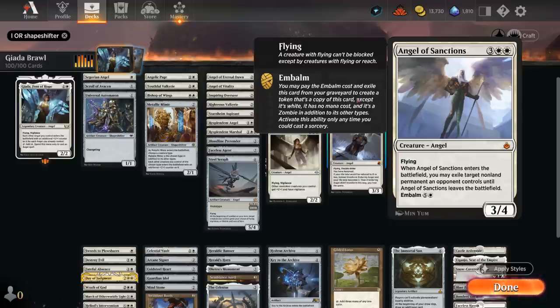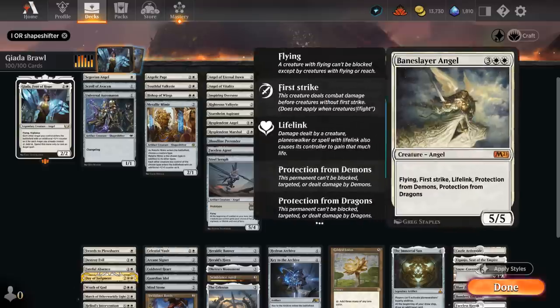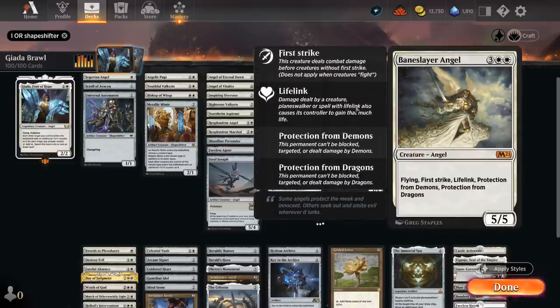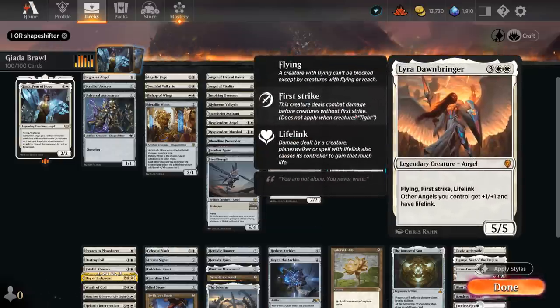At five mana the Angel of Destiny can be a fun alternate win condition — we start gaining life instead of dealing damage, and if we get to 40 or more while the angel attacked we win the game on the spot. Angel of Invention can make additional Servo tokens when it enters with fabricate or get two +1/+1 counters, has flying, vigilance, and lifelink, and also acts as an anthem effect giving other creatures we control +1/+1. Angel of Sanctions can exile an opposing non-land permanent until it leaves the battlefield, and we can embalm it out of the graveyard. The Baneslayer Angel is a classic 5/5 flying first strike lifelink, and sometimes protection from demons and dragons can come up.